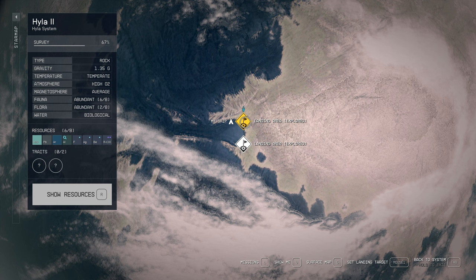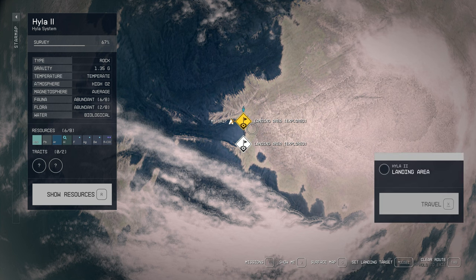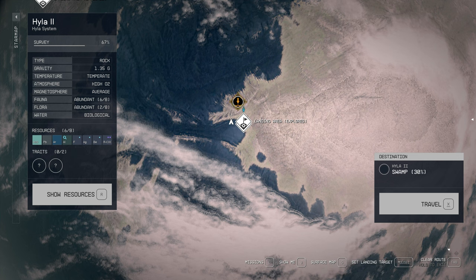I decided to show you guys the lake structure — it's up here on the top bit. You want the landing marker to overlap the ocean a little bit, and you want to land in the swamp area. There you go — swamp. This area is swamp. It doesn't look like swamp; it's actually quite beautiful. Just land there.